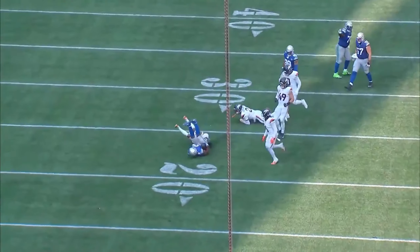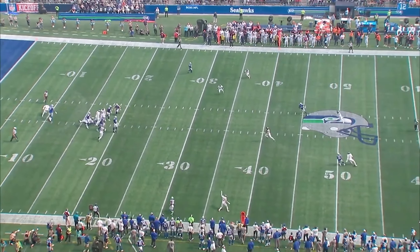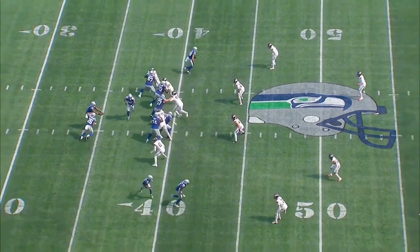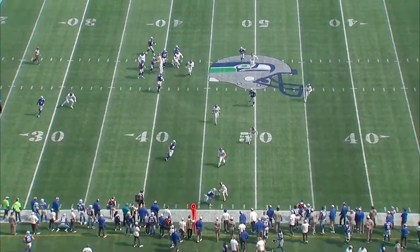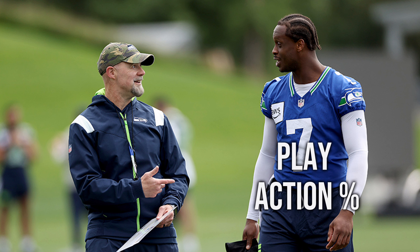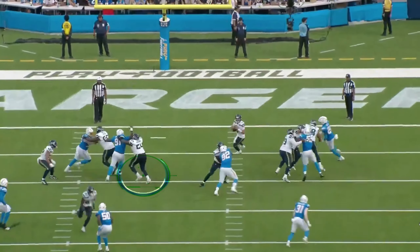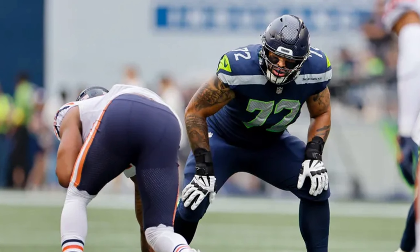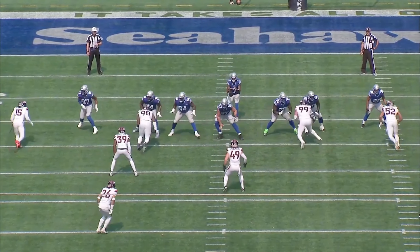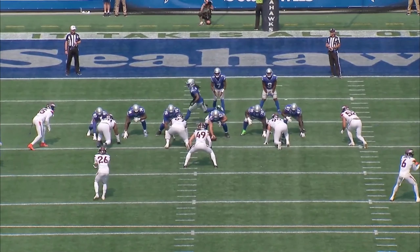But the pass protection still has to be concerning — there's no other way to talk about it. If the Seahawks have pass protection like it was in the second half, that'll be fine; but if it looks anything like the first half, the offense is just going to completely stall. I think Grubb could do more to mitigate this — a play-action percentage of only 11% is really low, and that's something to boost to help support the offensive line. You could also consider letting Christian Haynes get the start at either guard spot, and hopefully Abe Lucas should be coming back at some point this season. Reinforcements should be coming. I still believe in this offense, but if it's going to live up to its potential, the offensive line needs to play more consistently.